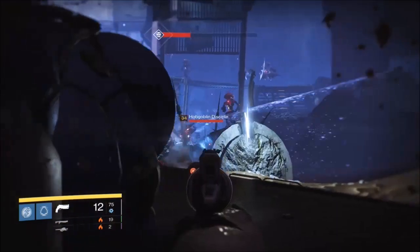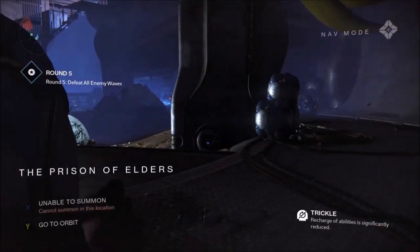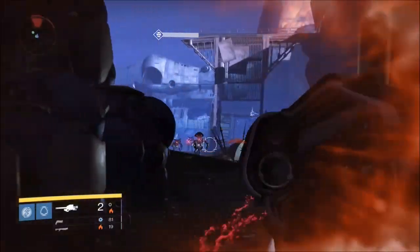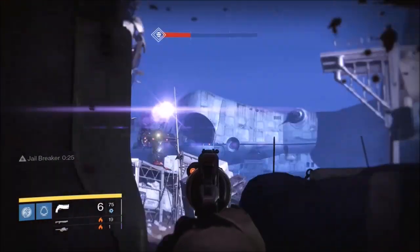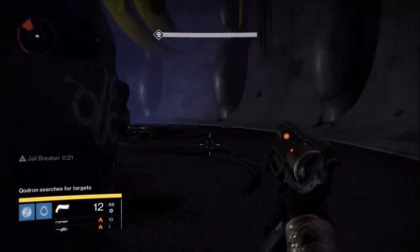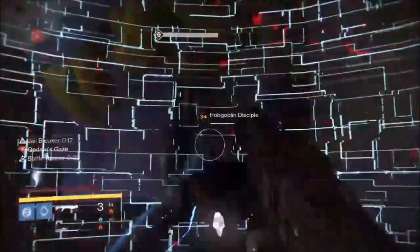So basically, first off, a few things you have to know: to break free of the shields you have to kill Qodron's Eye, which is a special Vex that will look a little brighter than the other Vexes — he's the one I just shot. To take him out is not too bad; you can shoot some rockets into him or just shoot a Gjallarhorn, and one Gjallarhorn will kill him.